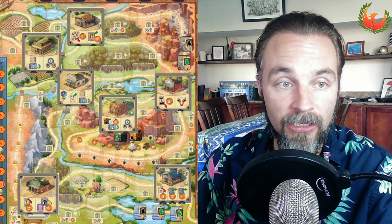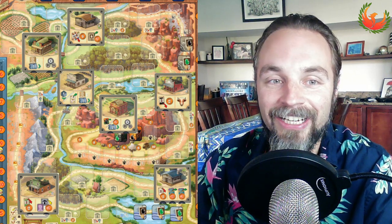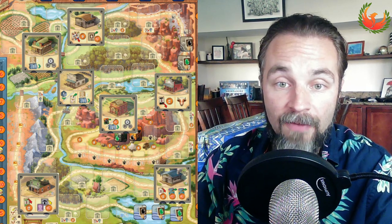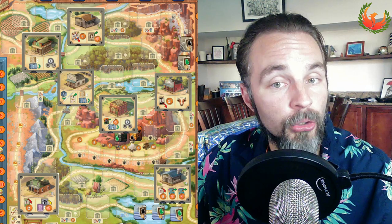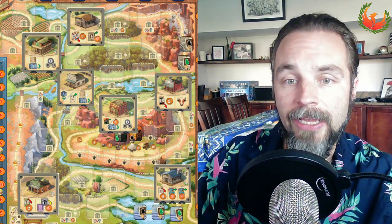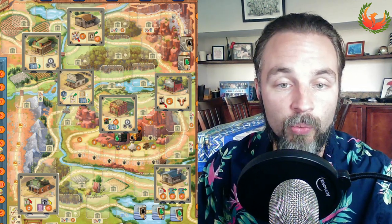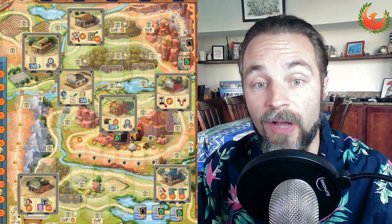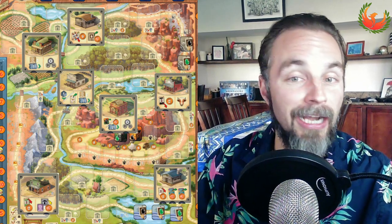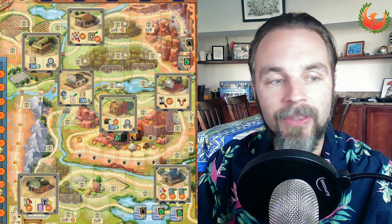Seven tiles are flipped at the beginning. On the sample map I've pulled here from a game I played and screenshotted, we had five hazards and two bandits — that's on the lower side for bandits. This is going to be a cash-poor game. The bottom row has a huge amount of tax in the swamp, which means players are incentivized to put taxers in that first row.